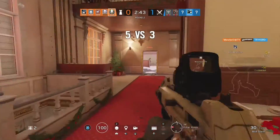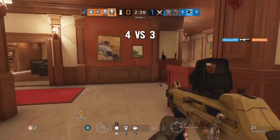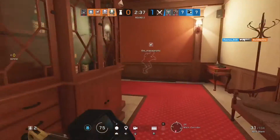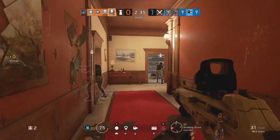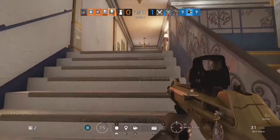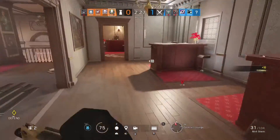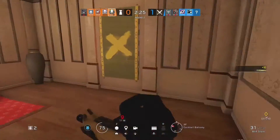Buck is right there. I have an idea — maybe we can go from the stairs. We need to be careful since no one else is here. We'll go up from these stairs and there's a window to our right, right in front. We can jump down from there and kill Buck, hopefully.